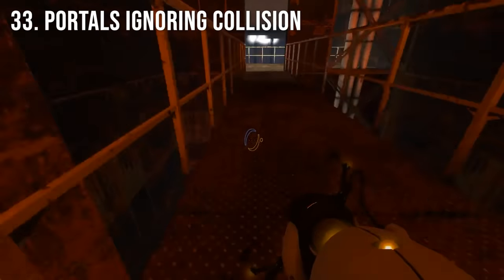Upon entering GLaDOS's room, a massive trigger gets activated that deletes all NPCs, pushables, and physics objects outside of GLaDOS's chamber. Bringing one of the cores outside of this room will result in it getting deleted, softlocking the game. Dying outside of GLaDOS's room while the game is in this state will cause the game to crash, because it is actually attempting to delete the dead player.